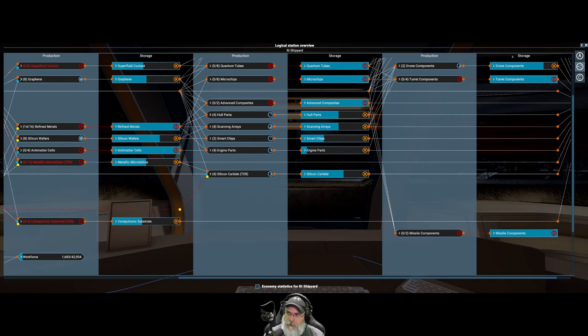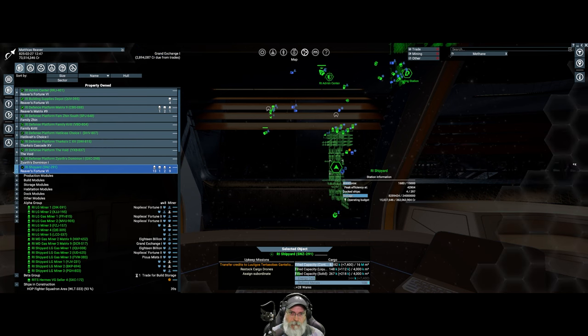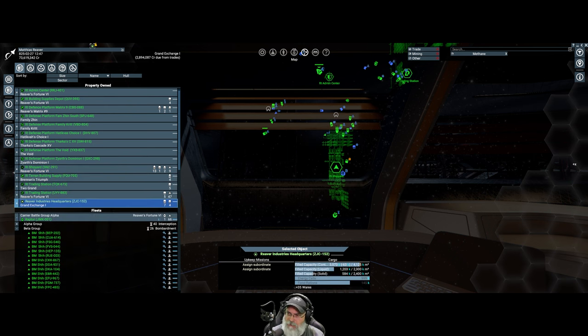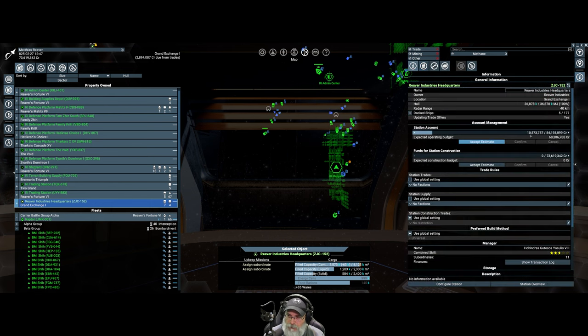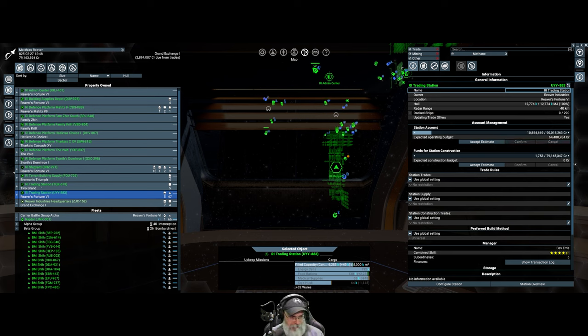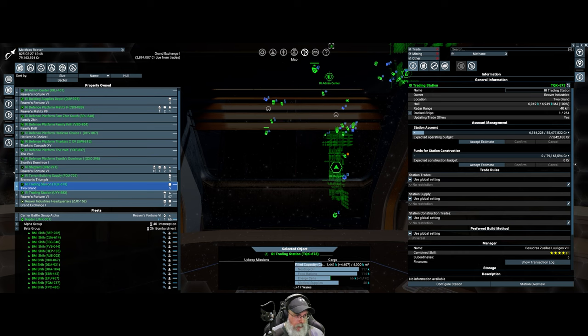We're sitting currently at 73.5 million in the wallet. Let's see if our trading stations and headquarters have any extra money to pull out. Headquarters is sitting around 10 million, which is kind of where I like to keep them. We can pull a little bit out of this trading station — I haven't really run the game a lot since the last episode so there's not a whole lot that's changed. That trading station doesn't really do anything — I'm going to have to do something about it at some point, but it's just not a top priority right now.